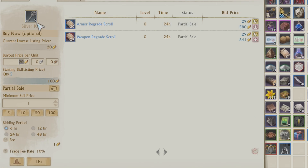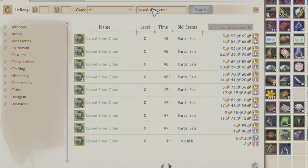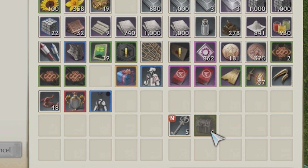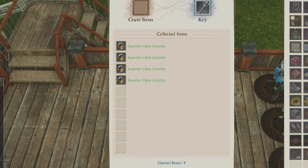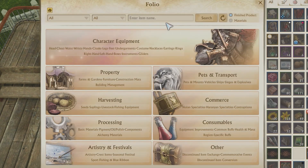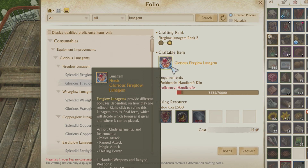The next step is to look up the locked silver crate. Let's open one so you can see what we get from these. You can see that you get 12 gold, 9 gold, 9 gold, 9 gold — so it usually is around 9 to 10 gold per crate you open, so you're making money back right away. And then you're also getting these superior glow lunarites. Those are used in upgrading your Luna Gems. The splendid Luna Gems take 20 superior glow lunarite, and the glorious take 50 glow lunarite, for a total of 70 lunarite if you want to get those glorious Luna Gems.